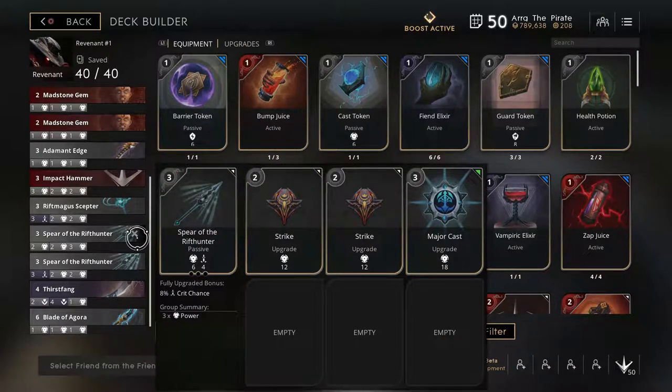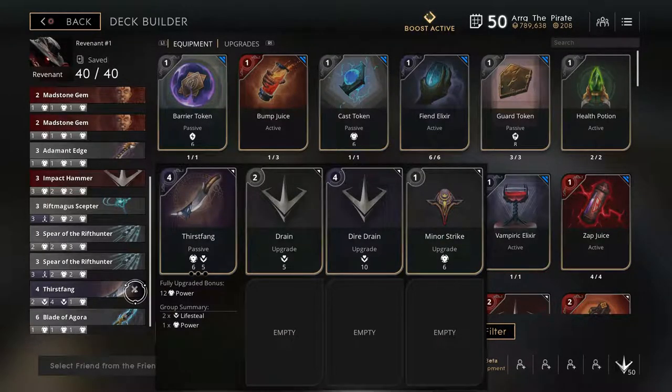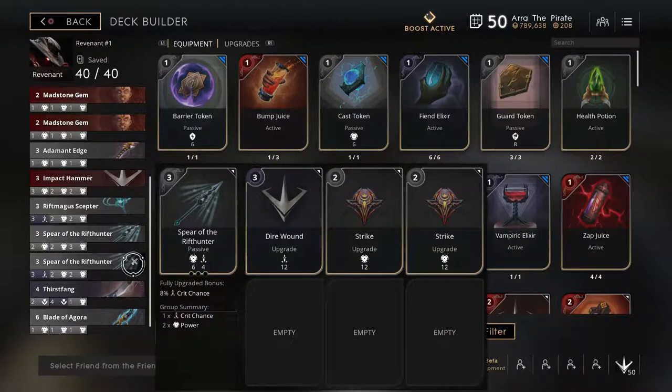One thing to note about Revenant is there's no exact way you have to build him. You can go into your Blade of Agora very early on if you'd like, or stack more crit, or grab a Thirst Vein for that lifesteal early on. The key stats to note are 60% crit, 20 lifesteal, and that 100% crit bonus.